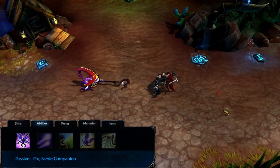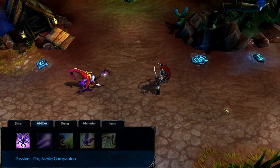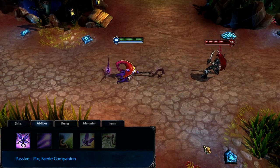Lulu's passive is Pix, Fairy Companion. Pix follows Lulu wherever she goes, and whenever Lulu lands a basic attack, Pix fires a few bolts toward Lulu's target. These bolts home in on the target and will damage the first enemy they hit.